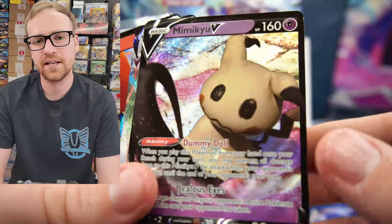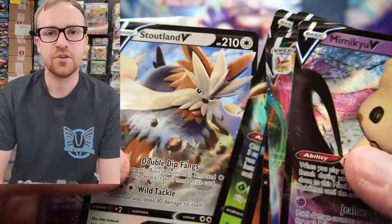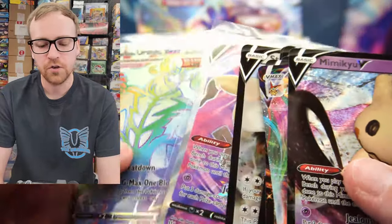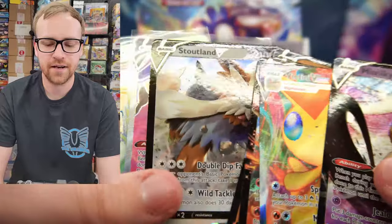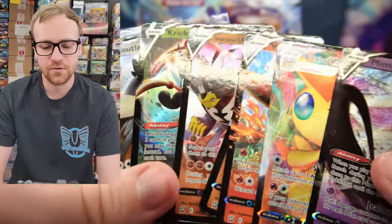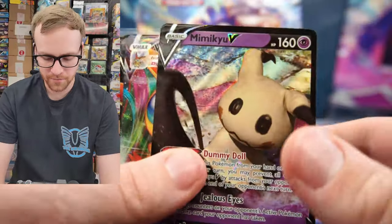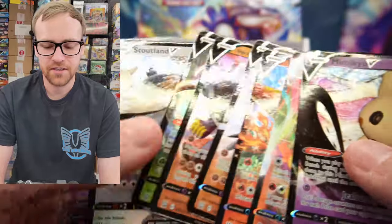As the other Altart sets become more and more scarce and the Altart cards are bought up — people do buyouts on those all the time — Battle Styles is just going to rise with those a little bit more slowly. It's definitely not going to be as expensive as Fusion Strike, Chilling Reign, especially Brilliant Stars, and not even close to Evolving Skies. But as the low-end Altart box of the Sword and Shield era sitting at $85 right now, it's a really really good deal.